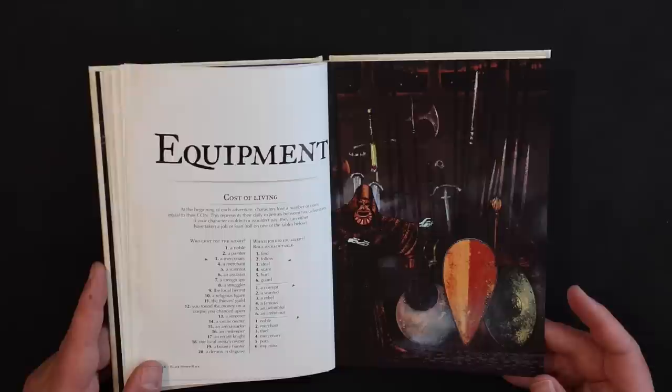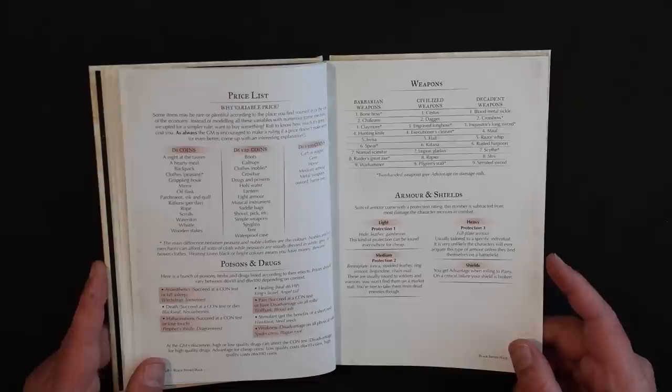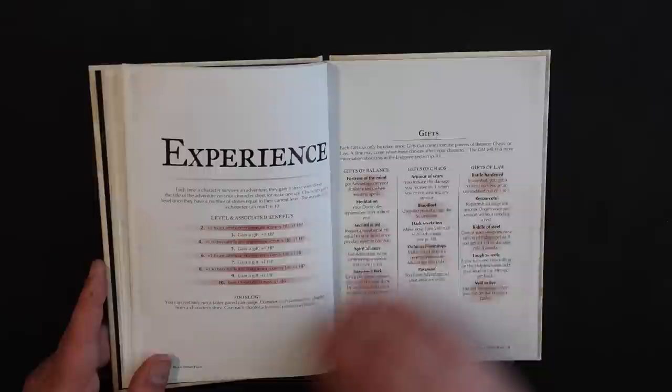There's the obligatory equipment chapter. The price list is variable because what something costs might vary by region or availability. Again, armor and shields absorb damage.